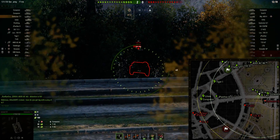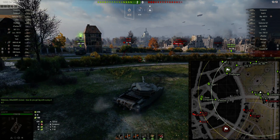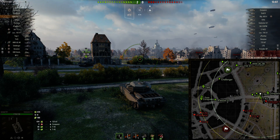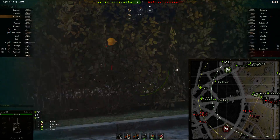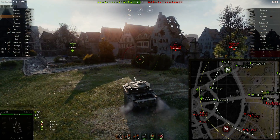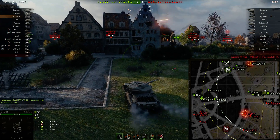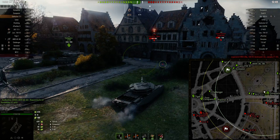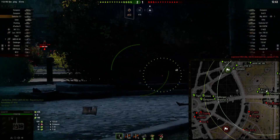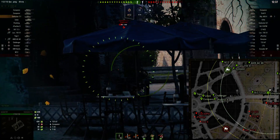We are able to get a shot on this T25 AT for free - nobody sees us. We're going to take a blind shot here too. As I've played safer and lasted longer into the battle, I get some early damage for free. Usually right at the end of the game is where I get my damage. This poor Conqueror is taking artillery left and right, so I don't want to be a victim of that - I'm kind of moving off to the side.